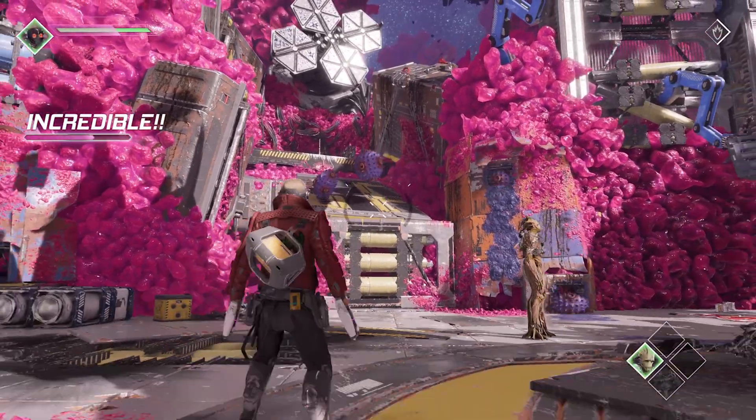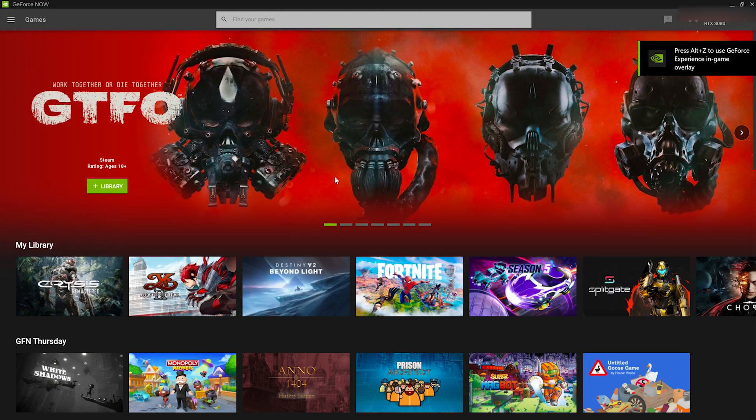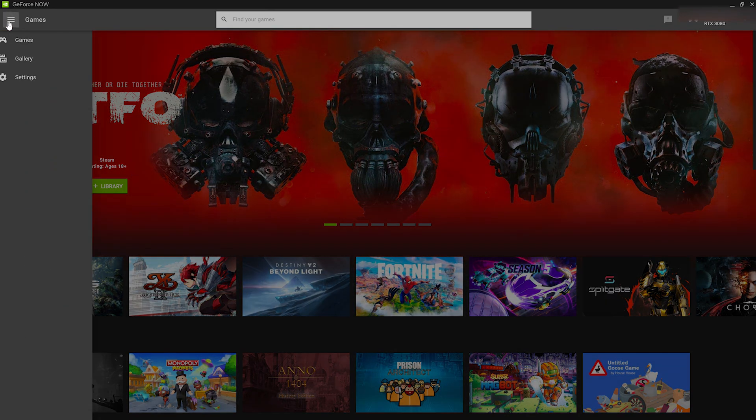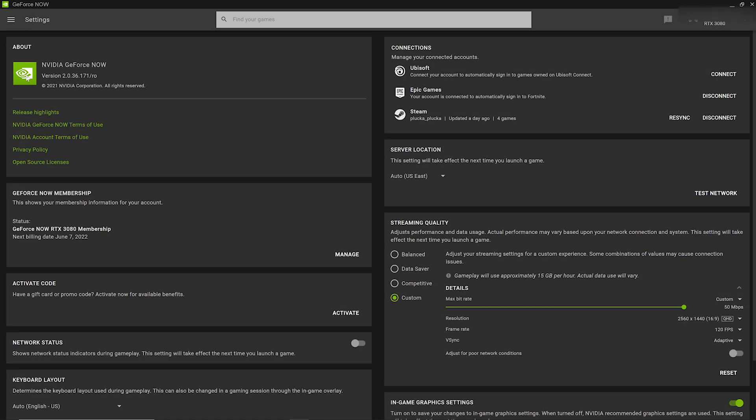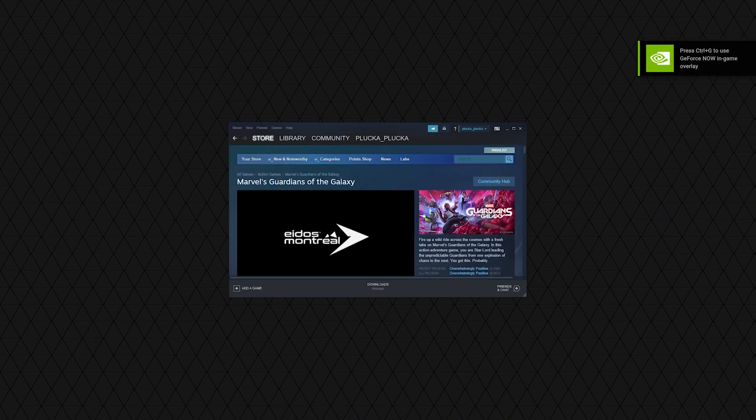Now for the cons. First and foremost is the interface itself. This is coming from an individual who has been a console gamer his whole life, so there is an expected ease of use when sitting down to play a game — and this is not always the case with GeForce Now. You will need to make sure you connect all of your Steam, Epic Games Store, Ubisoft Connect, and EA Play accounts before you can launch a game, because GeForce Now needs to verify with those services that you actually own the game you're trying to play. So the setup is a bit much, but not crazy.